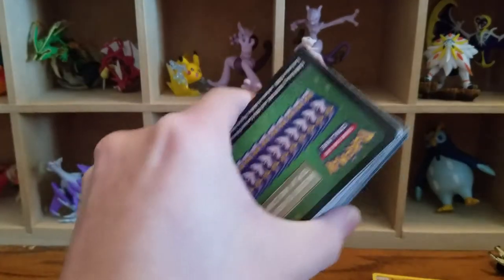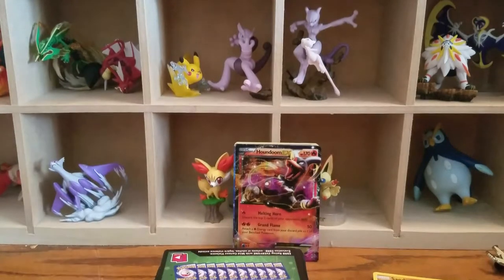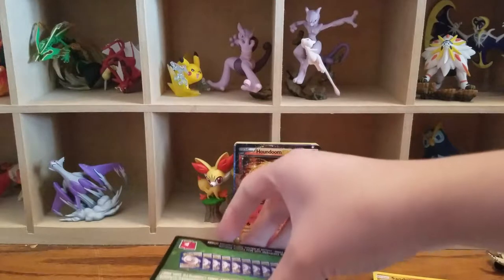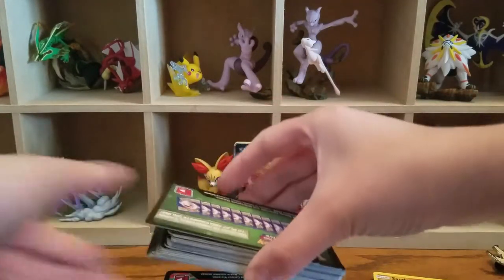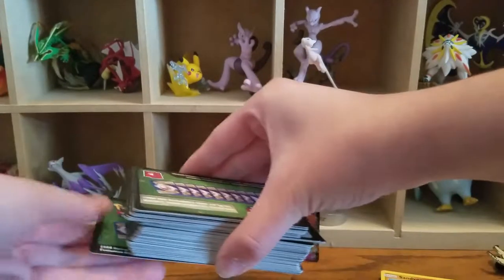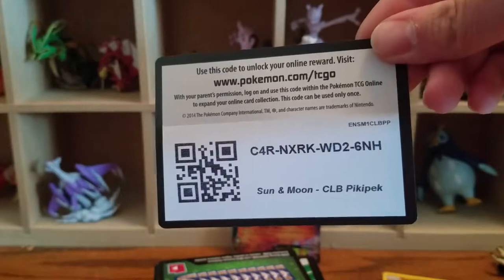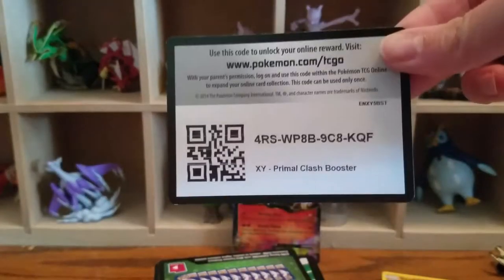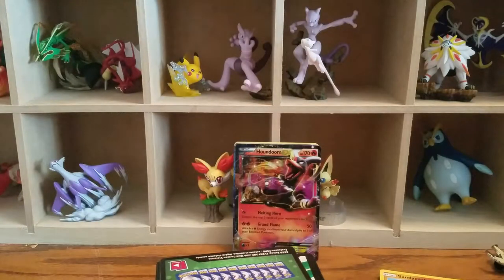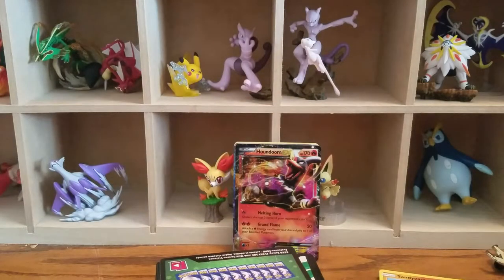Now we're going to give away some code cards. Stephanie, grab three random code cards and give them away. Here's one — a Pikachu Blister code. Here's two — Primal Clash. And three — Sun and Moon. Well, I hope you enjoy those. Leave a comment with what you get, and thanks for watching. Any final words? Not really, but maybe I'll win next time. Maybe next time. Probably not. Bye!